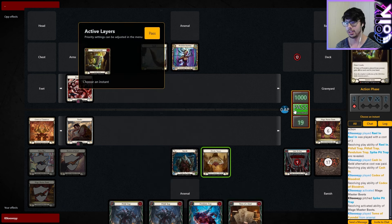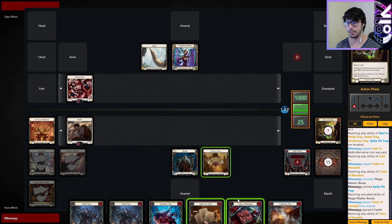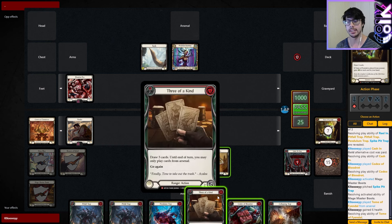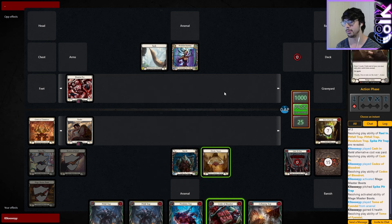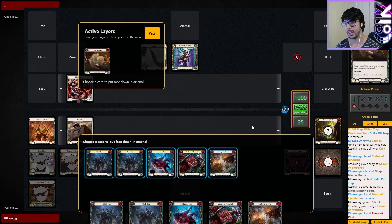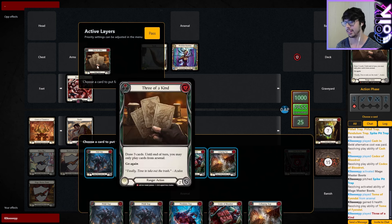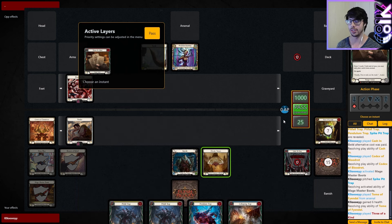We can Mage Master into the Tome, play Codex and Three of a Kind, but we probably want the healing first. We'll play Blood Rot — it's free. We can then put Tome of Ferrandale into our arsenal, then use Mage Master to give it go again. We'll pitch away the blue trap. We can then play Tome, get a bit of healing, and play another Codex. Codex also allows us to put something in the arsenal.